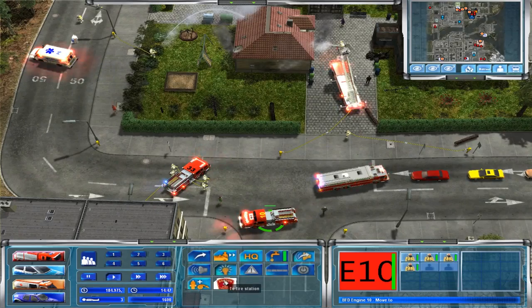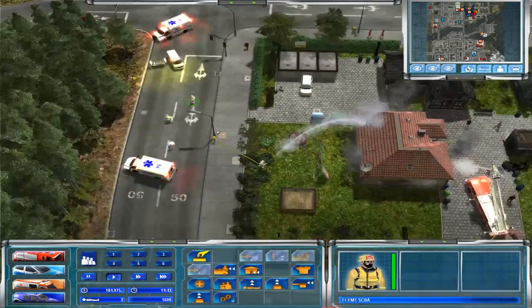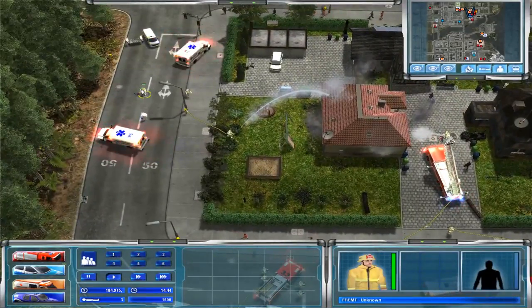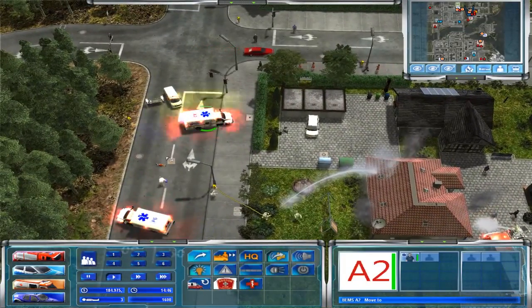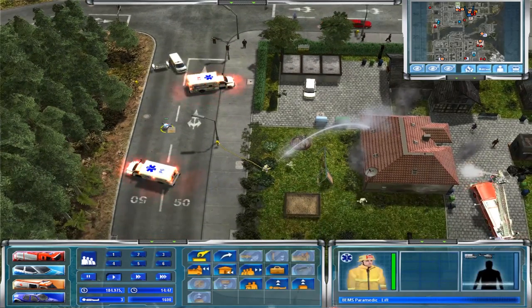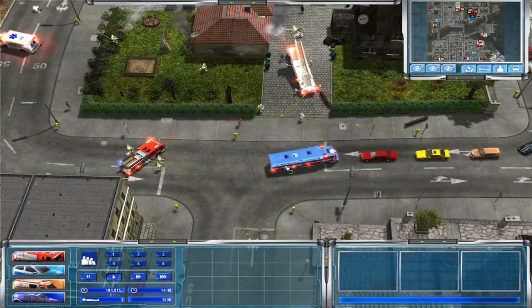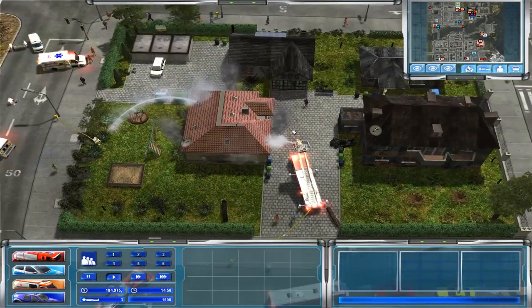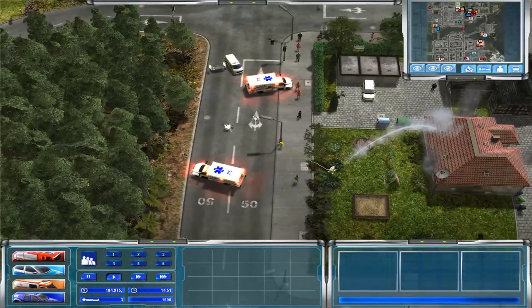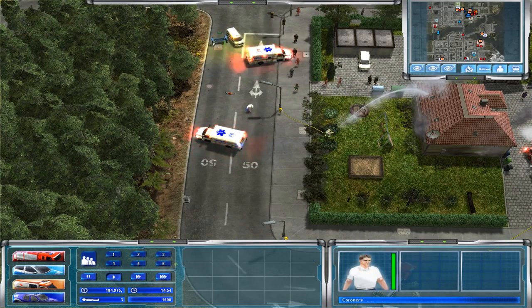Let's get you guys back to the station and get the rescue firefighters back in their vehicle. Let's see how this person is — he might not be able to be rescued. Once these guys get back in we can head out. Alright, yeah, he didn't make it. Let's see if he'll get picked up by the coroner — yep, he's good. So let's go; he can go back to the station and you can go to the hospital.